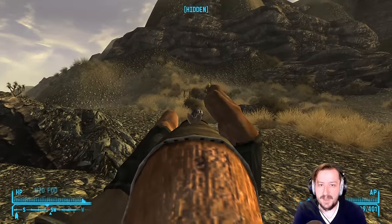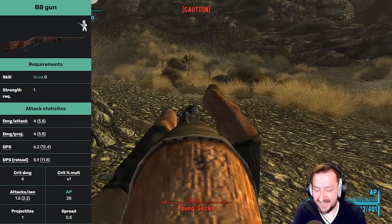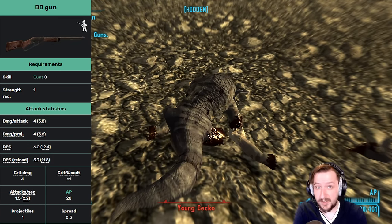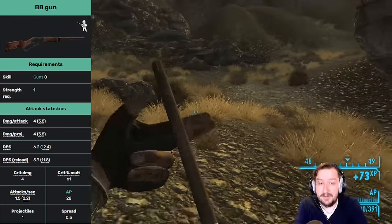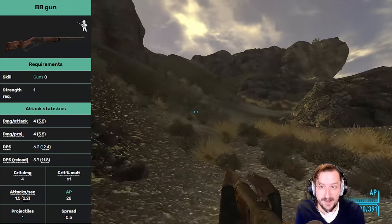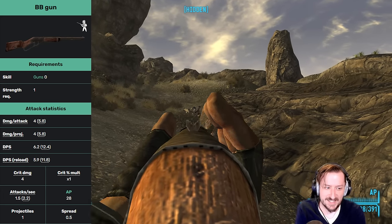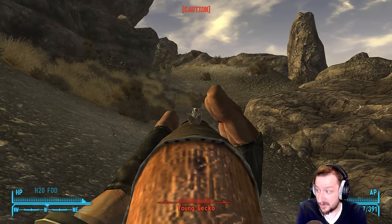Let's begin our list with the absolute weakest rifle: the BB gun. The BB gun is made to be a toy — it's not really meant to be a weapon. It doesn't require any guns skill and only requires 1 strength, so any character can use it. It does very low damage per shot, has an average crit modifier, low crit damage, okay action point cost, and it's not the most accurate, though not terrible. It holds 100 rounds, which is pretty nice, and it is one of the most lightweight weapons.